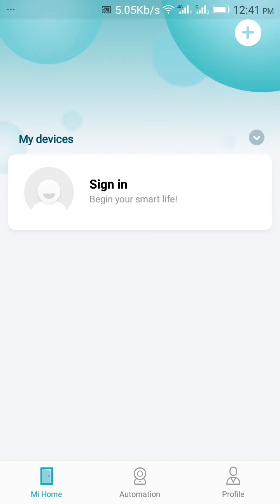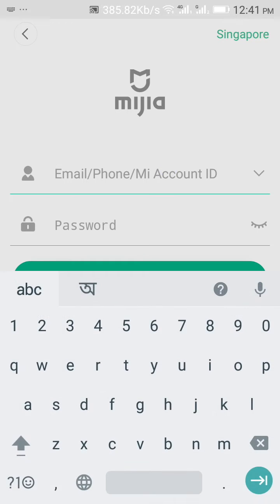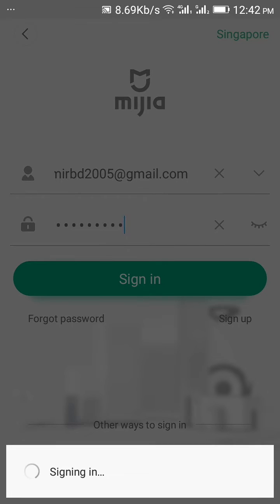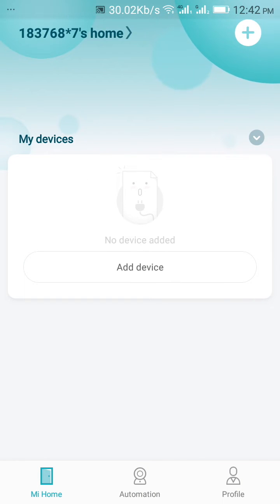Allow the permissions, then add the device. For this, you have to sign in. I've logged in to Xiaomi — let's add the device.